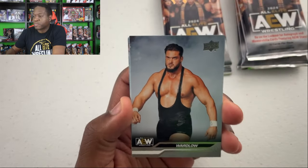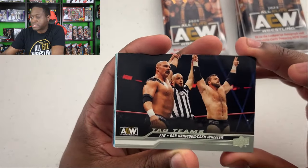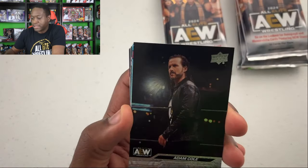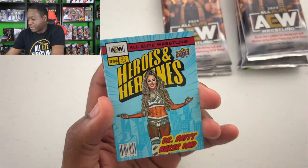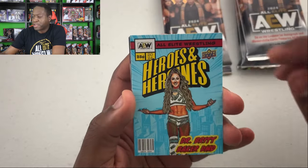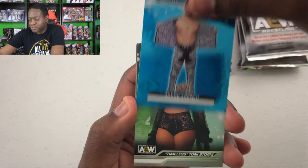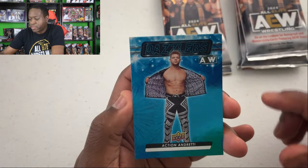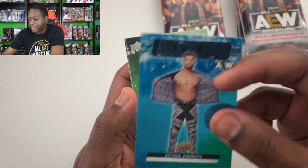Don Callis, Wardlow, Christian Cage. It's going to be a lot less base. FTR on the tag team card, Orange Cassidy, Adam Cole on the Pyro. Back to back with Britt Baker — Britt on the Heroes. First Dazzlers! Action and Dreddy — that looks nice. Cards feel more sturdy and firm than last year's, for sure.